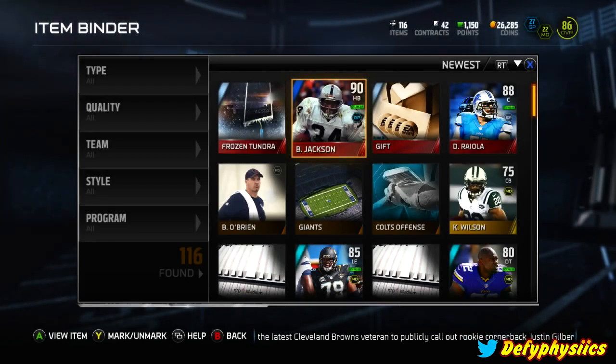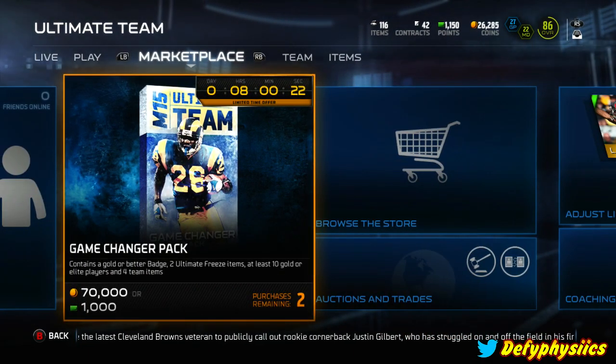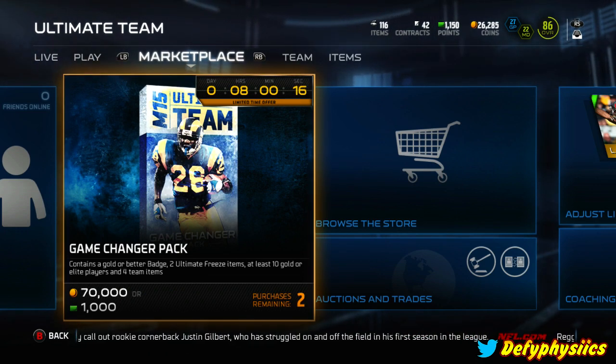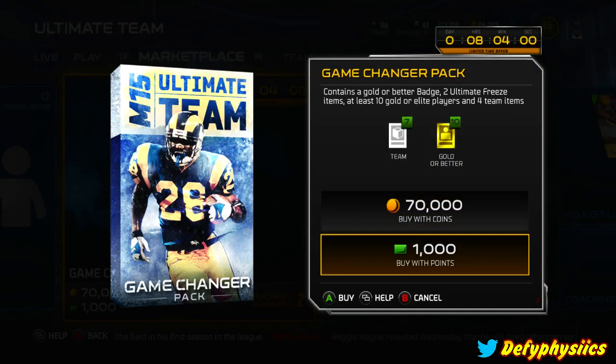Anyways, we got an extra Frozen Tundra available as well. What we're going to do today is open a Game Changer pack. There are two purchases available but we're only going to get one. It contains a gold or better badge, two Ultimate Freeze items, and at least 10 gold or elite players and four team items.